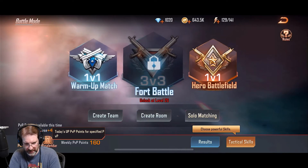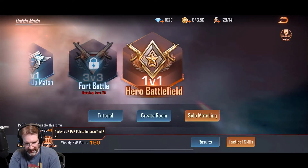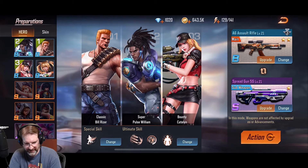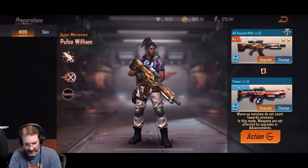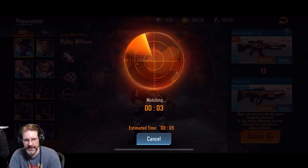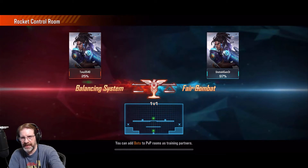Let's just do dual mode — it's just a one-on-one. Let's do Hero Battlefield, solo matching. I haven't done this one yet; let's just go to the regular one — warm up match. We're going to go with Pulse. He's my favorite so far; out of the four, he's been my favorite. I just like his abilities, his kit. You can see the percentages too — I'm at 97% of my battles won, I've only lost one.